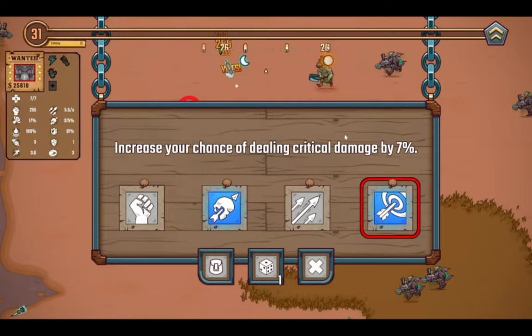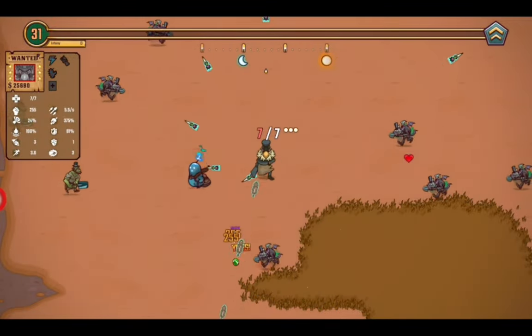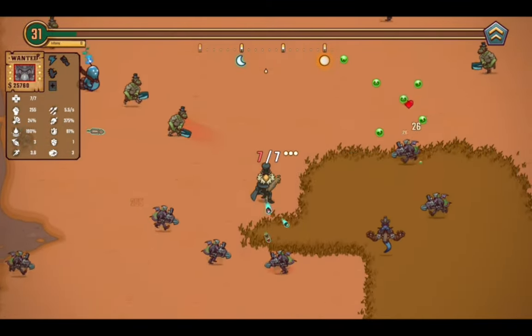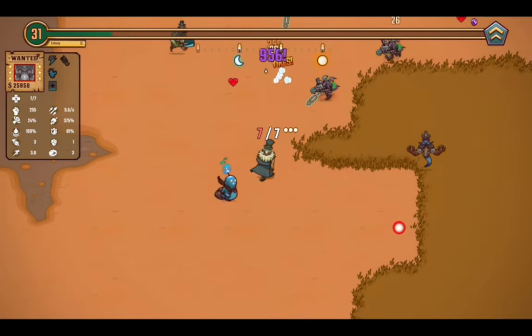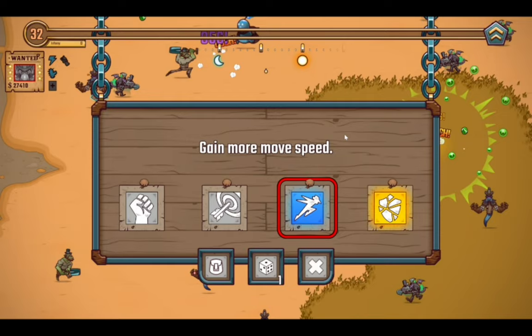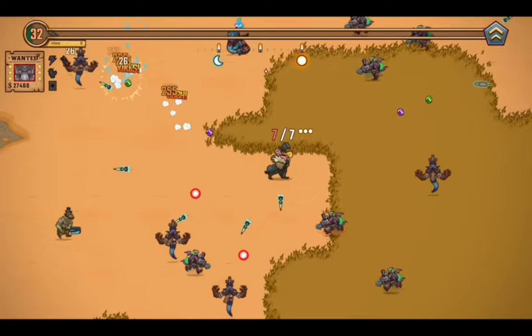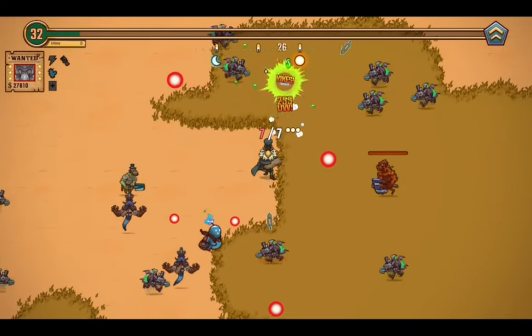7% more critical chance please — that brought us up to 24% critical chance, so I think that's about one in every four bullets now. I'll take pierce through one more enemy please and thank you — so they can just hit one more enemy, which is always a good thing for clearing out hordes. Piercing and bounce is what you want.